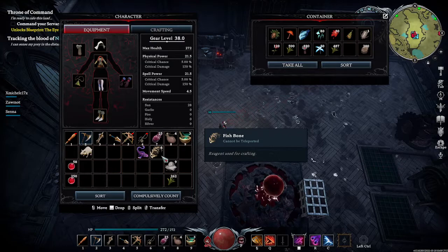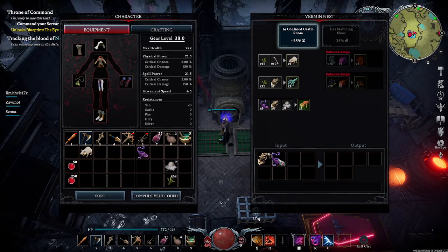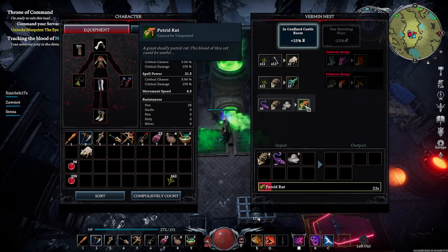We've got some fish bones here. The thing about this boss is he's a real fan of bones — a boner, if you will. So we're going to go ahead and make the putrid rat here. Make sure you don't accidentally put some of the other stuff in; you might get confused on what you're trying to build. We clearly just want a putrid rat.